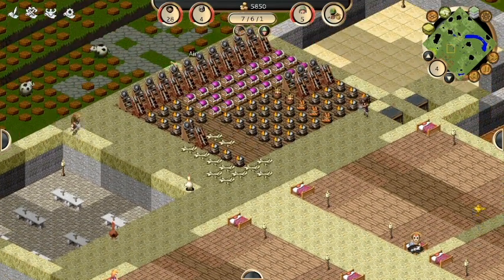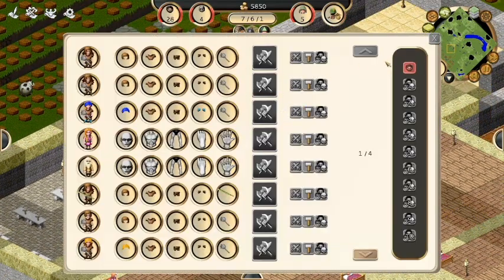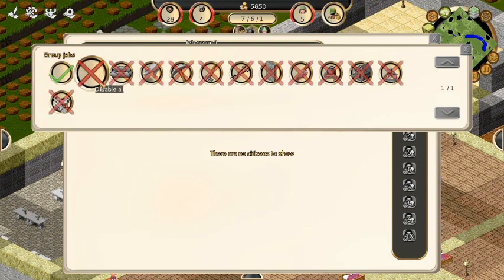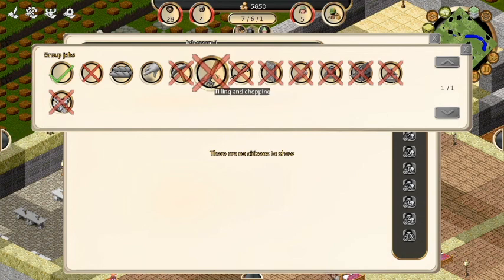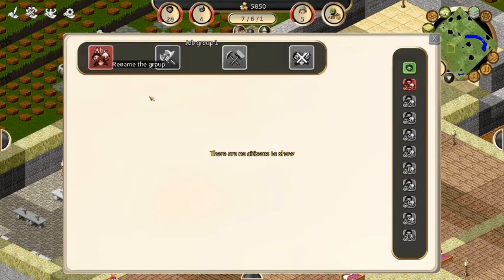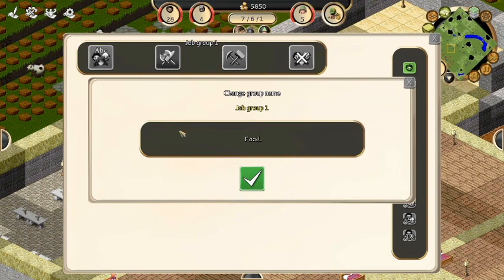Another really large thing is we have jobs now - look, job groups, like the soldiers. So what I'm gonna do is make some groups. I'll enable all jobs but I want baking and cooking, gathering, harvesting, butchering and feeding - not hauling. This will be my food people group.